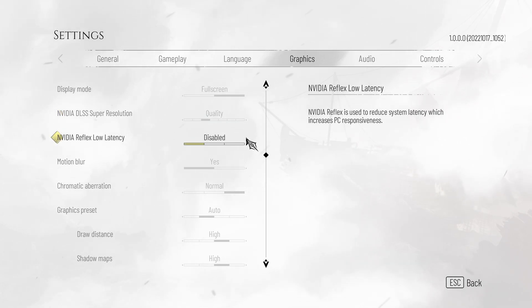Reflex low latency — you most definitely won't be needing this on at all. However, if you do see an improvement from having Reflex turned on, you can set this to Enable. Otherwise, if you're on a PC that's CPU bottlenecked rather than GPU bottlenecked, you can push this across to Enable Plus Boost. For me, I'll be leaving it off. It's not a twitch shooter or anything like that, so you really don't need low latency turned on unless you see a specific boost from this.